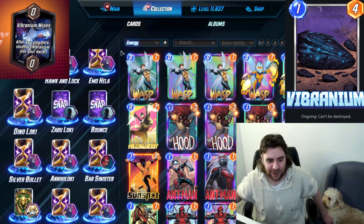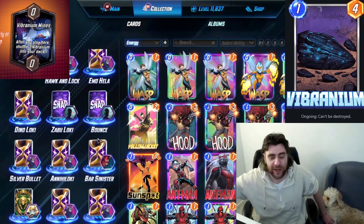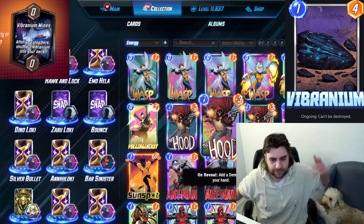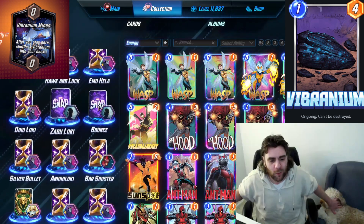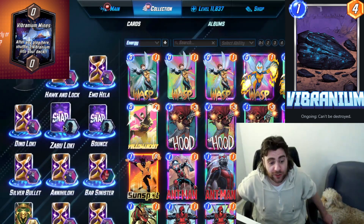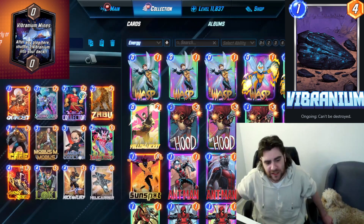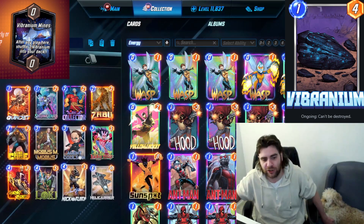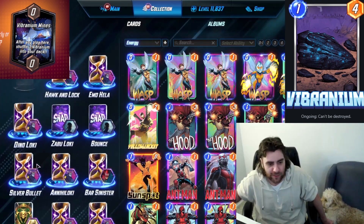I think one other thing — there's a Cerebro 4 list in the article on Snap Fan. It's just something fun to try. I didn't even build it myself and don't actually own Martyr, though you could play it without Martyr. It's like Ant-Man — some other cards that happen to have exactly four power.